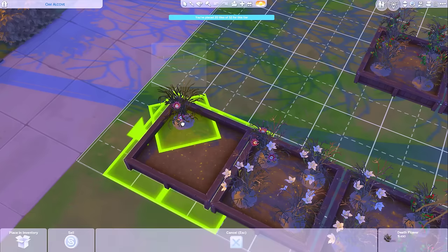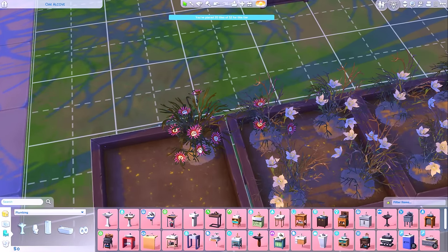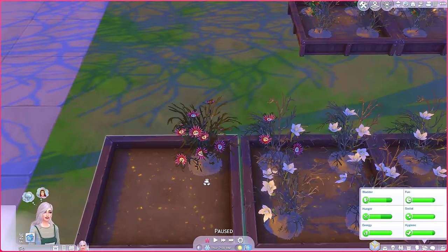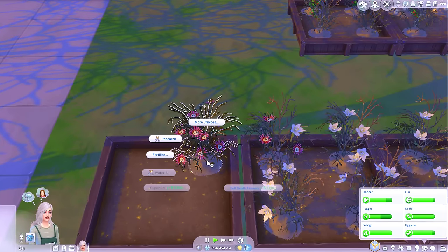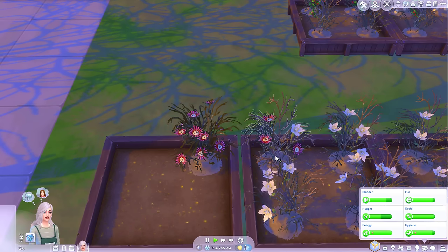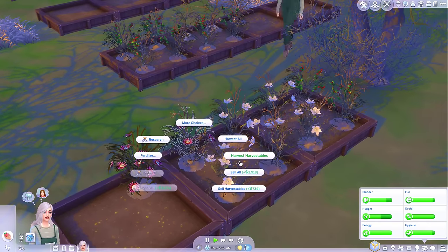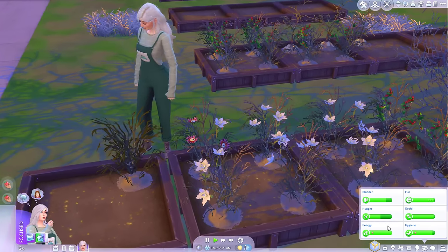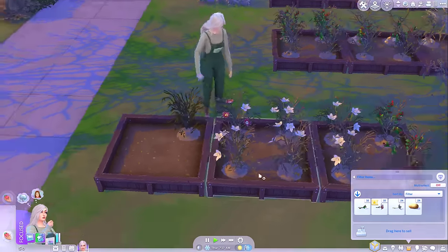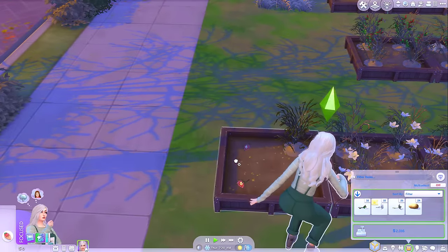I wonder what would happen if I pick this up and move it to this side. Yeah, it does still bloom like loads of flowers — is that nine? How odd, we still managed to get multiple flowers. I'm just going to harvest all — ten. Harvest all ten death flowers, and I'm going to harvest my other bushes as well. The ones that I've harvested so far I'm not selling, I'm just keeping them. Now I have 13 death flowers, so I'm not going to sell any of them right now.